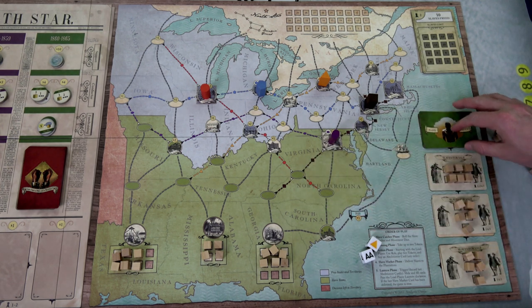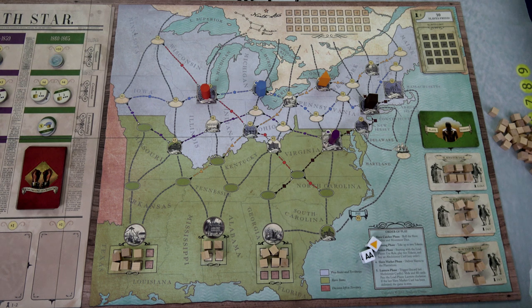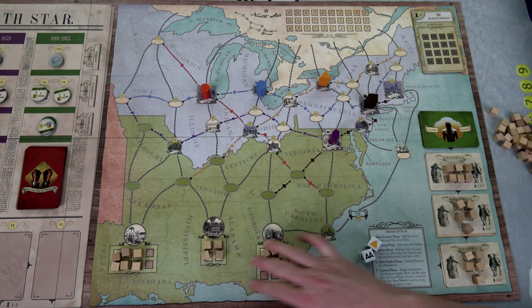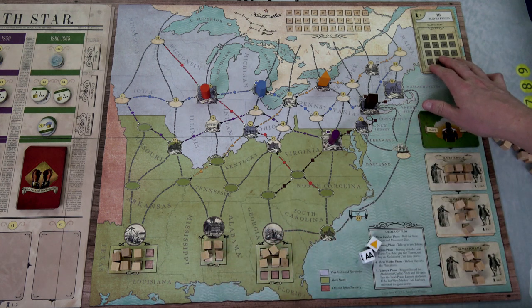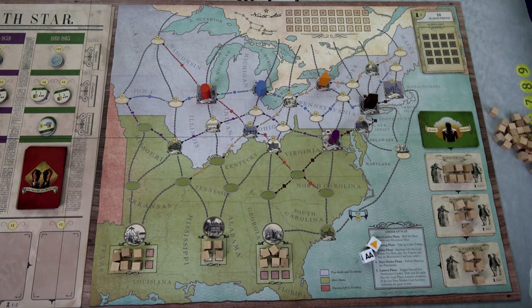I'm playing two player. Each card has different player count numbers — for example some have one and two, some have one, two, and three. I grabbed all the two-player ones, so I have a total of eight. At the end of each round we have to place all these slaves into the plantations. Any we can't place go into the slave-lost area, and if that fills up to 16 we lose the game.